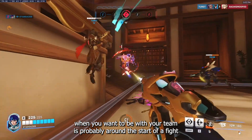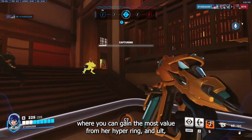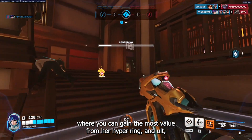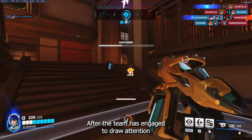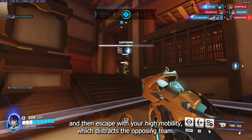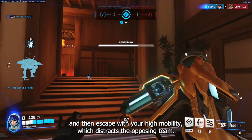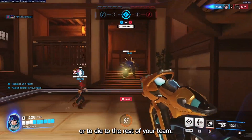You want to be with your team at the start of a fight where you can gain the most value from a Hyper Ring and ultimate. Then you want to attack from off angles after the team has engaged to draw attention onto yourself and escape with your high mobility, which distracts the opposing team — forcing them to choose between dying to you or dying to the rest of your team.